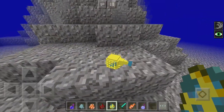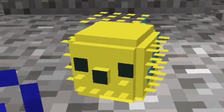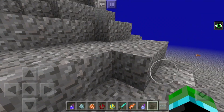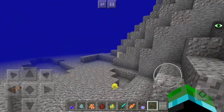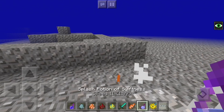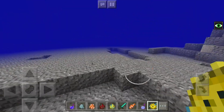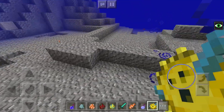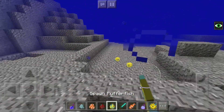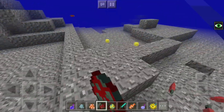Last one - the puffer fish. Oh yeah, that looks cool - SpongeBob vibes! If you hit Mrs. Puffer Fish, it moves really quickly. It's dead in two hits, and as you can see it drops a puffer fish item. The salmon also dropped salmon as expected. There we go - that was the fish add-on for Minecraft Pocket Edition.